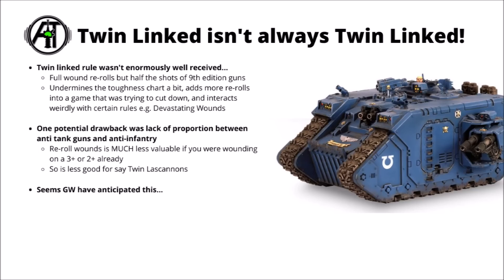It's a very powerful rule that's a big damage boost, but it's always going to be weaker than having double the amount of shots. It does add more damage output without giving you double damage, but it seemed a strange decision — perhaps undermining the toughness chart a little, making things that aren't very good against vehicles suddenly great against some. It adds more re-rolls to a game that's in theory trying to step away from that, and it interacts weirdly with certain powerful rules, particularly anything where you're fishing for a 6 to wound like the Devastating Wounds rule. It also doesn't stack well with things like Space Marines' Oath of Moment, which gives full wound re-rolls, and Twin-Linked weapons don't care about that. Games Workshop seem to have anticipated one drawback with the Strength and Toughness chart — very high-strength Twin-Linked weapons would get so much less value out of it.